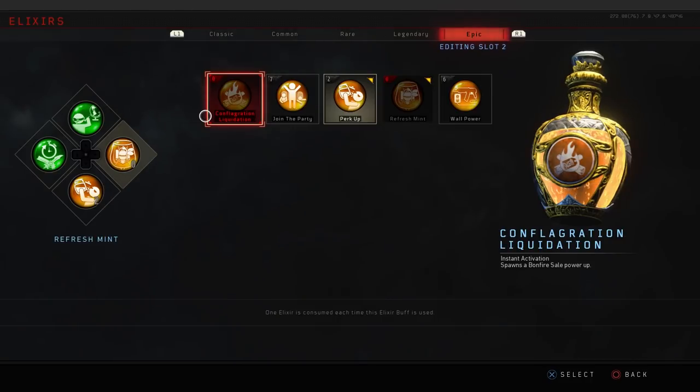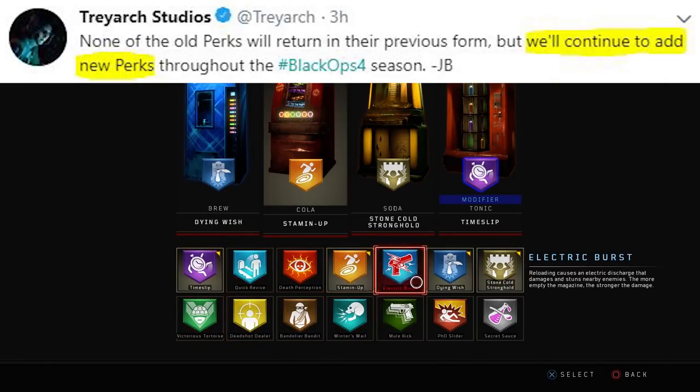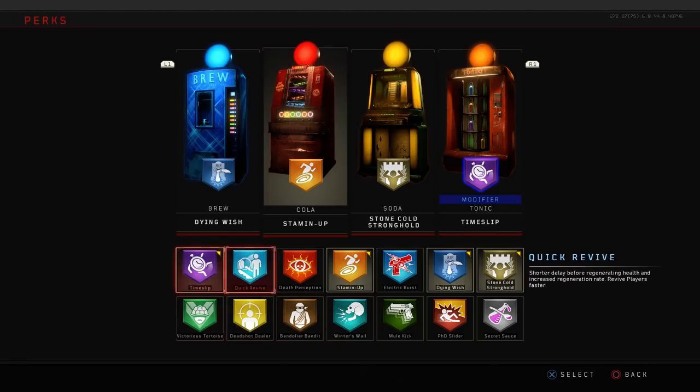That's Conflagration Liquidation with the Bonfire Sale — I hope you enjoyed all three of those elixirs. Looking ahead to update 1.12, we do have a new perk on the way. But that's not all — I've got one more thing to add at the tail end of this video.